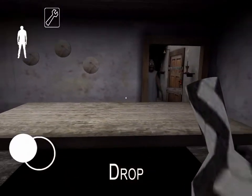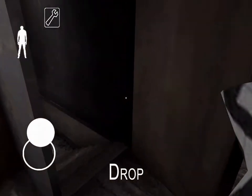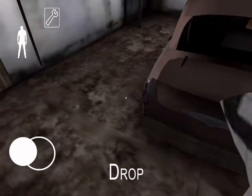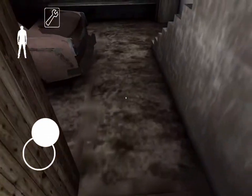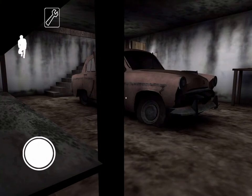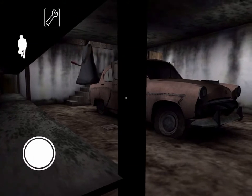Basically you want to just get down into the basement and you go down this way, and there should be a staircase right down here. I'm gonna head into the sauna and I'm gonna drop the little pot we got, and then I'm going to crouch down here like that and just wait for Granny. There she is!